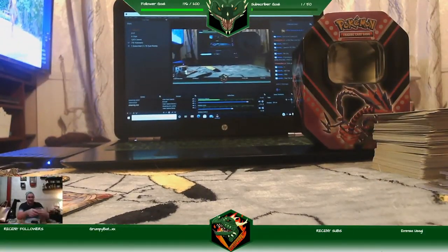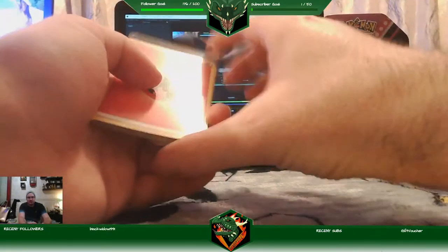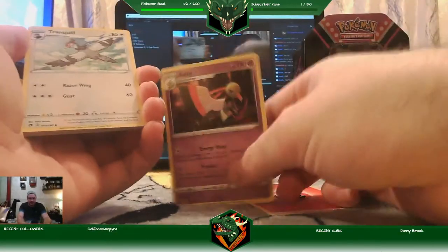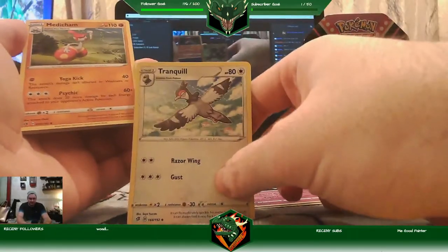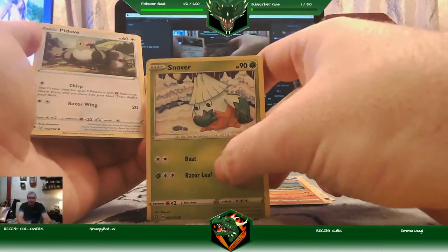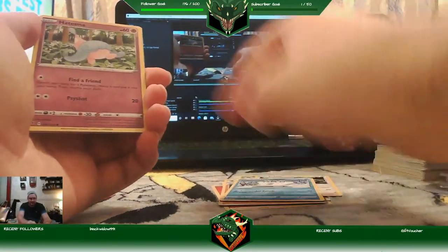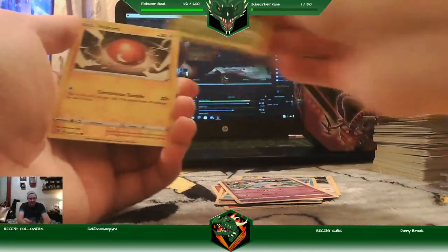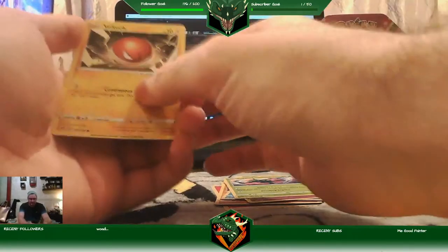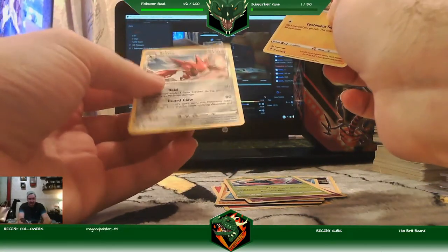There's the code — one, two, three, four. Right, great start — let's hope we finish with a fire Pokémon. Energy, Zarude, Tranquill, Medicham, Snom, Sandaconda, Galarian Darumaka, Flareon, Scyther — love the look of that card, may not be a rare but it's just so cool. Reverse rare is Voltorb and the rare is Scyther — so I get Scyther and Scyther in the same pack. Nice.